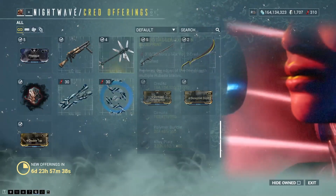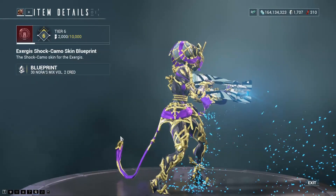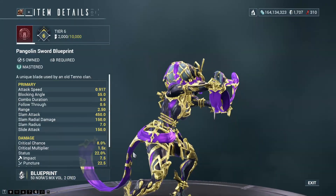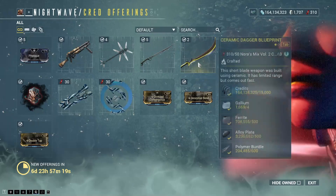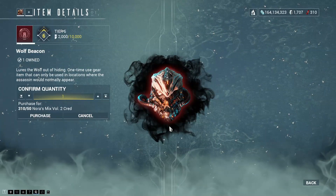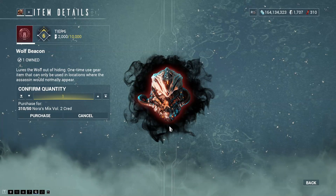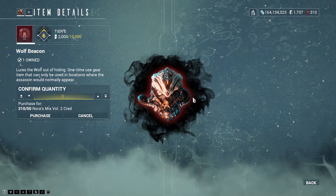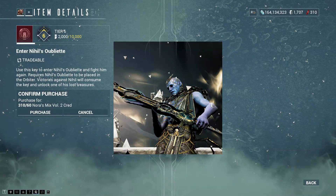For weapon skins, there is the Hec Desert Camo skin, the Sindu Desert Axe skin, the Exurgis Shock Camo skin, and the Falco Shock Camo skin. Weapon-wise, there is the Pangolin Sword Blueprint — the blueprint to build the actual weapon — as well as the Ceramic Dagger, same thing, the blueprint to build the actual weapon. And then we have the Return of the Wolf Beacon. This is the only way to get the Wolf of Saturn VI to come after you and hopefully drop parts for the Wolf Sledge, his weapon. I kind of wish these things were easier to get and didn't cost 50 each, but the Vitrica is 60 each.